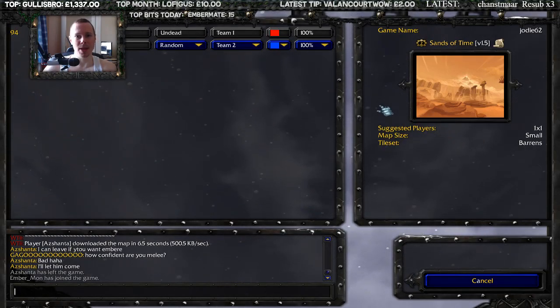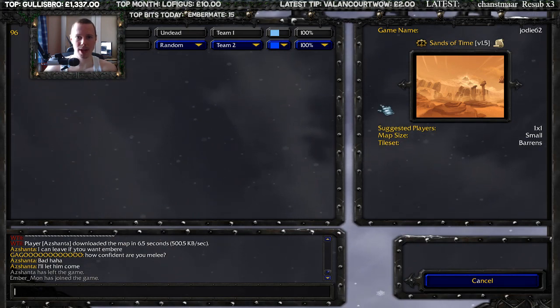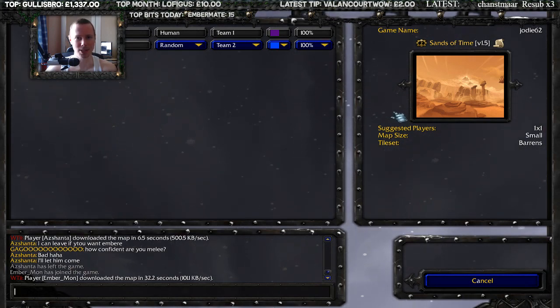Sands of Time. The background for this map is that the war entered into the Sanctuary of the Bronze Dragons, Aspects and Keepers of Time. The first for power over the past and the future has caused a violation of the peace of the Temple. Once hidden from the eyes of mortals, fortunately for Bronze Dragons, ordinary mortals can't be too long inside the Sanctuary. Time for them goes too fast.